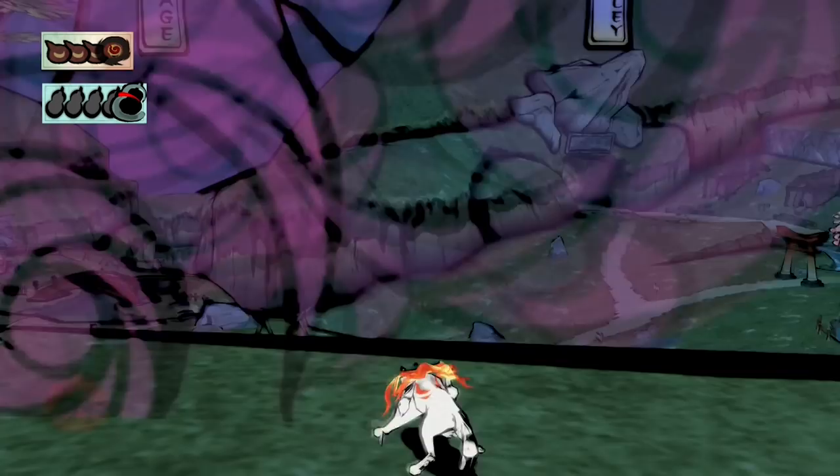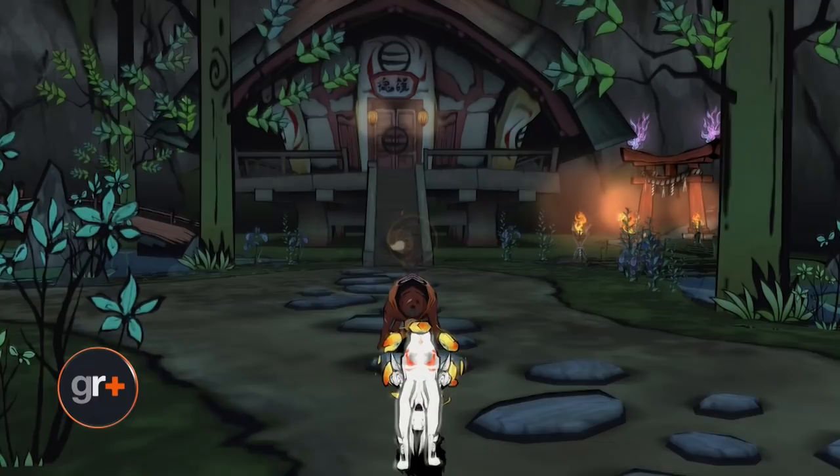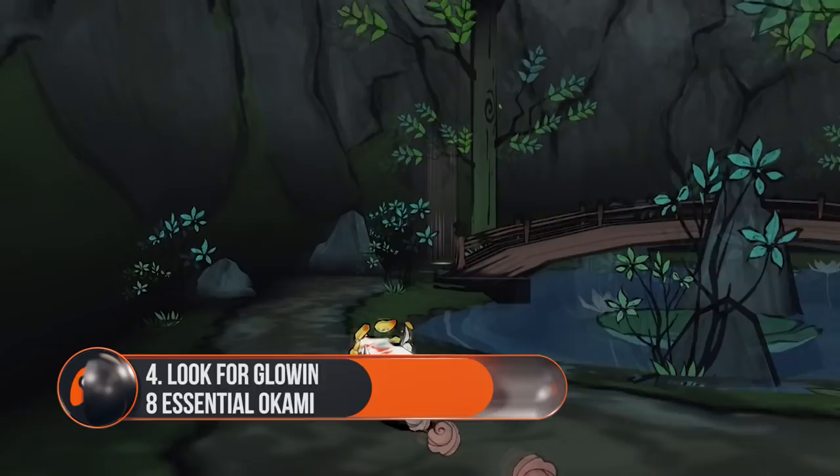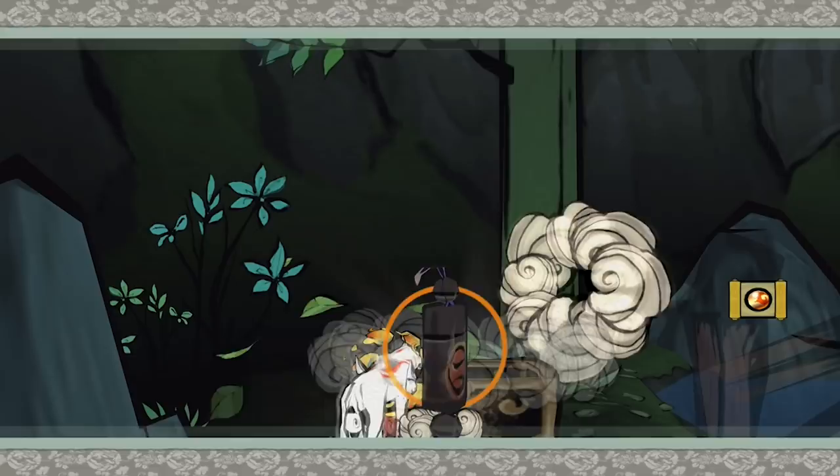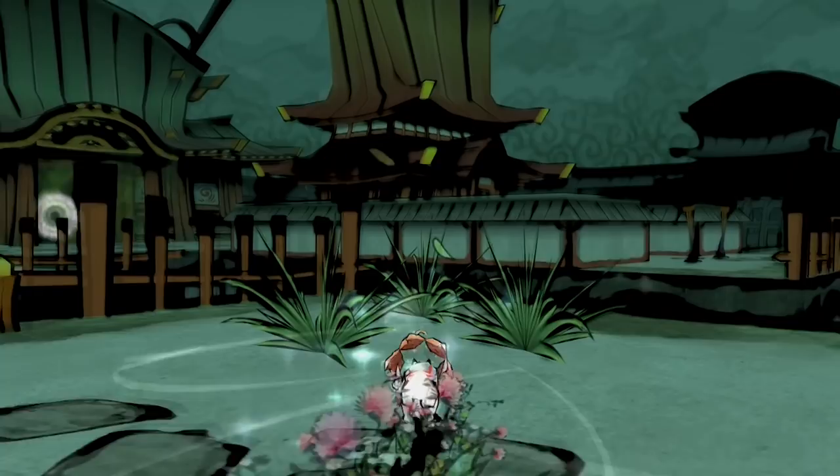Look out for glowing spots in the earth at night. The night time isn't all bad — keep those eyes peeled and you'll spot glowing white spots in the ground which indicate that a chest is hiding just below the surface. Dig in those spots and you'll find treasures hidden underground. But during the day, some of these are still visible: simply scan the ground for a small golden crescent moon shape emerging from the dirt and you'll find a buried chest.